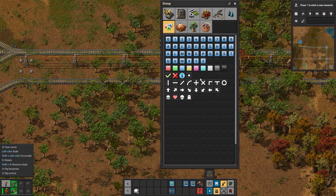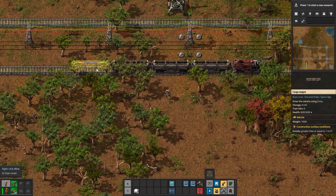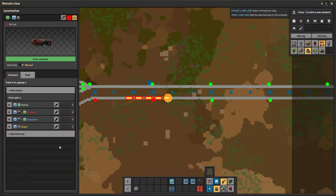I want a DIY train — it's going to be a fiver with four cargo wagons. Let's explain how these trains work briefly. It's all about interrupts. These interrupts are so good.